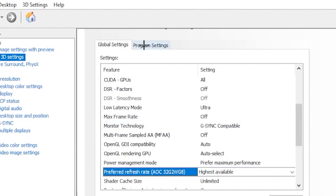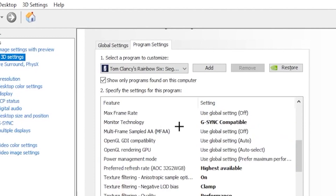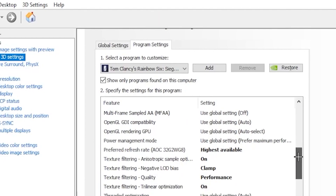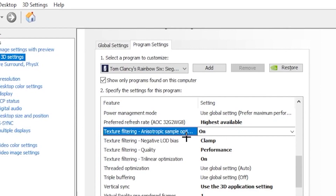Once done, click on Program Settings and choose your Rainbow Six Siege application. For Image Scaling turn it on, Anisotropic Filtering set to 2x, and Monitor Technology set to G-Sync depending on your monitor — if you don't have a G-Sync monitor you don't need to do that. Scroll down and find Preferred Refresh Rate and put that on Highest Available, then head to Texture Filtering and turn it on.